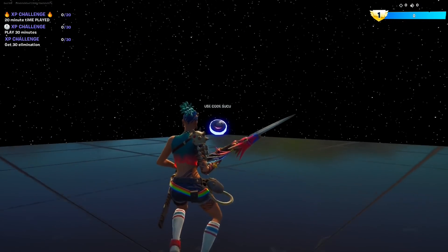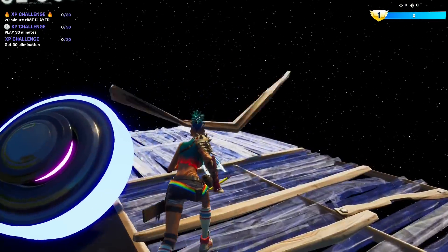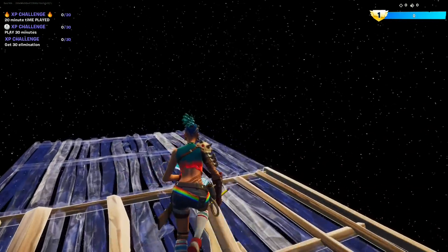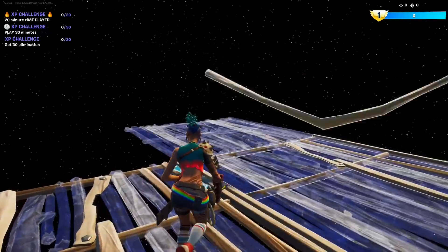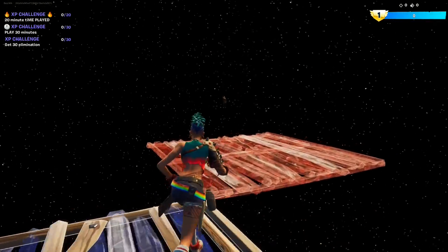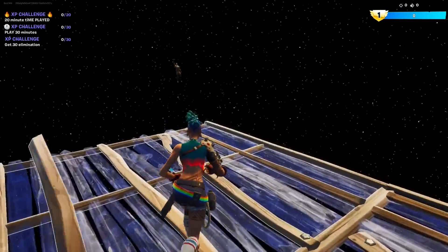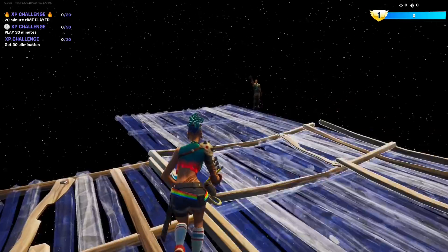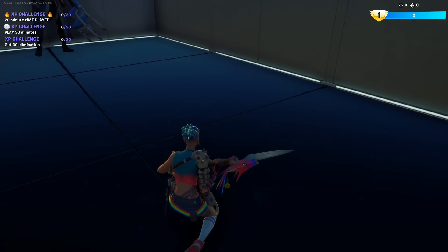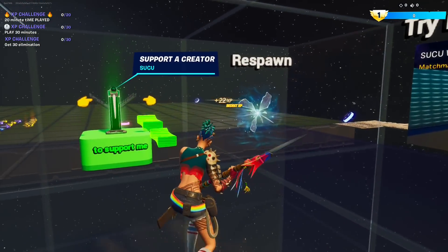Hit the rift. Now see this bouncer — it says 'use code.' We need to build behind it. There's going to be a Jonesy floating in space, and he takes us to a secret room. Interact and now we are earning AFK XP. Let's go get some more.